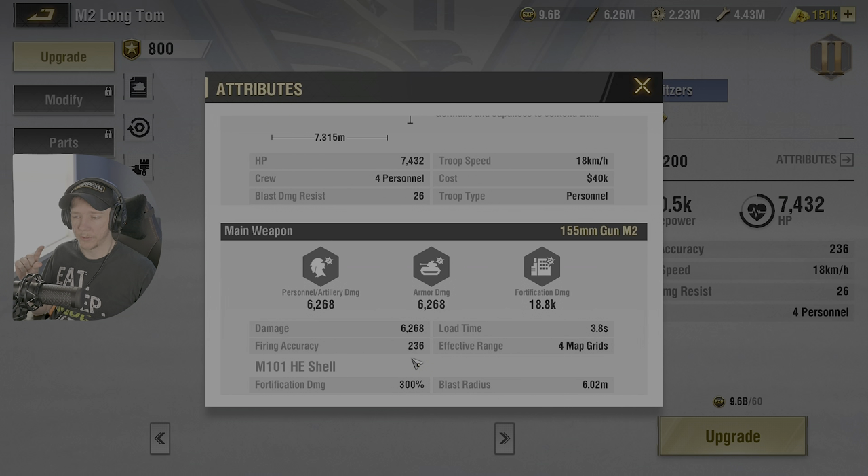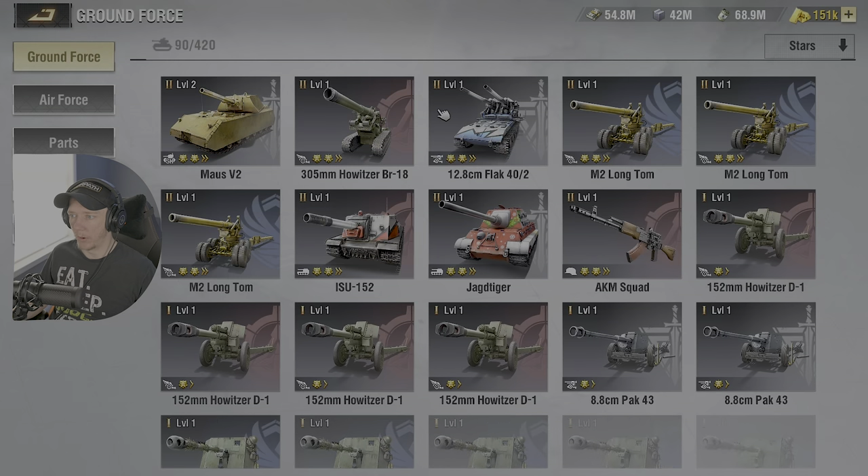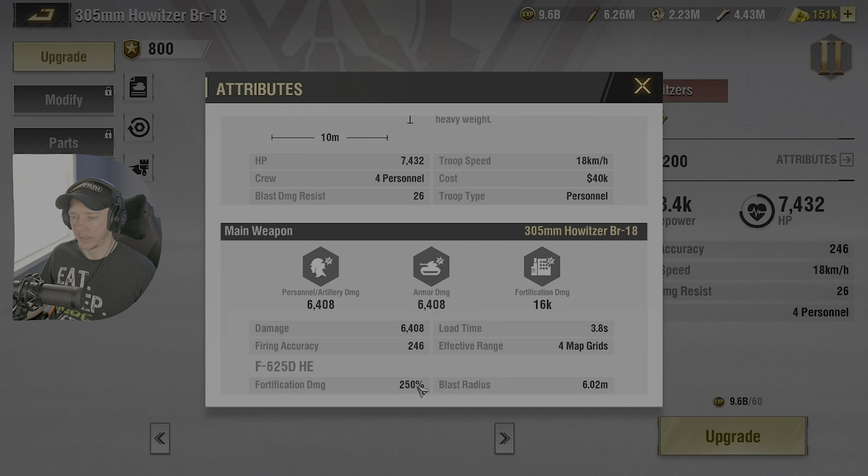According to Lilith, subtle number differences of 10, 20, or 30 can have a pretty big impact in the game. If you look at the tech research tree for something like blast damage resist, a full max 10-level research gives you only about 17 as a stat value — small numbers with large gameplay impact. The main other difference: fortification damage on Liberty was 300% versus 250% on Martyr. That's a 50% difference, which is substantial — percentile differences in Warpath are pretty monolithic.